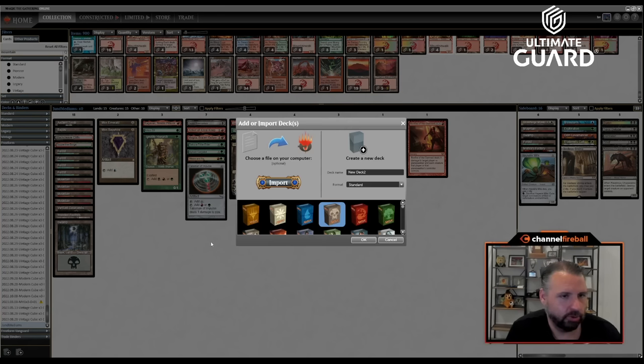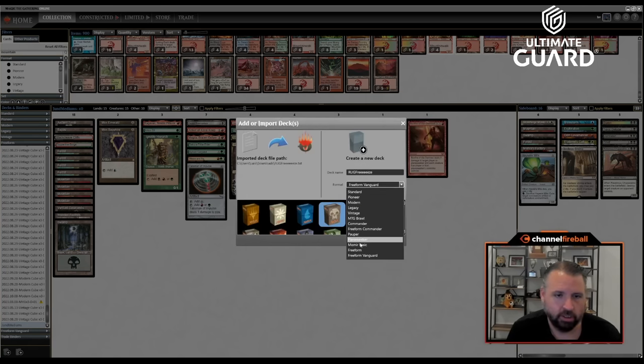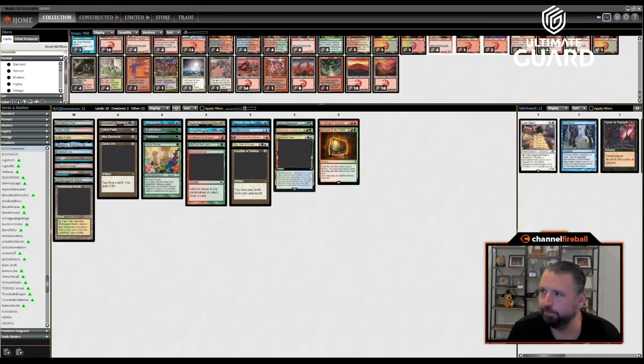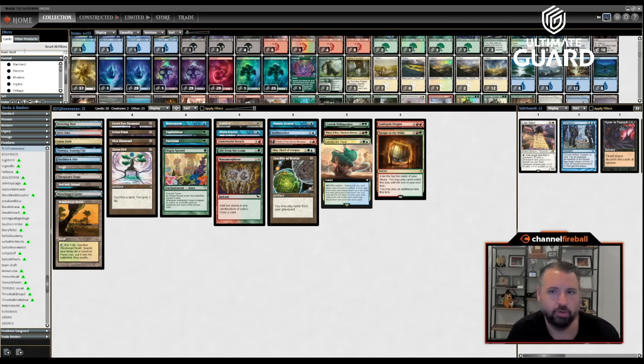Adding one Preordain or something would have been nice. I think I had to take Taiga over Chart a Course and Expressive Iteration — fixing is good. This is 33 cards without the Talisman and 17 lands. Maybe that's fine actually, let's see — is there something I'd want to cut for a land?